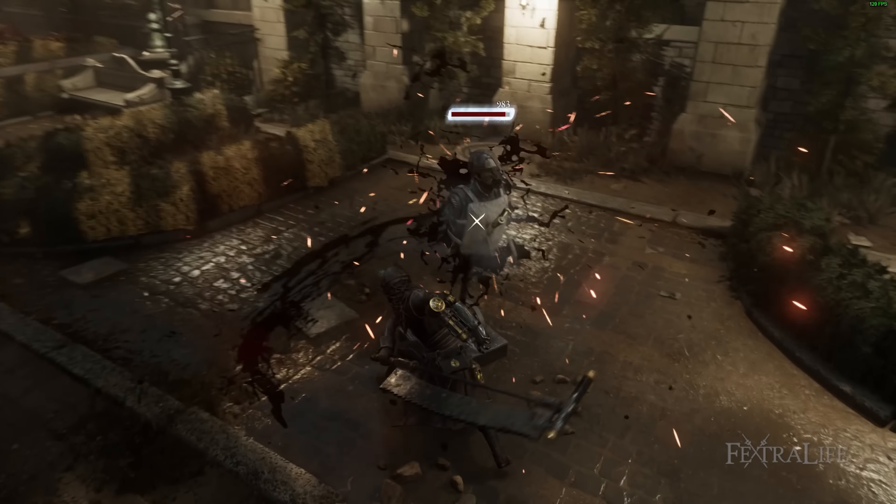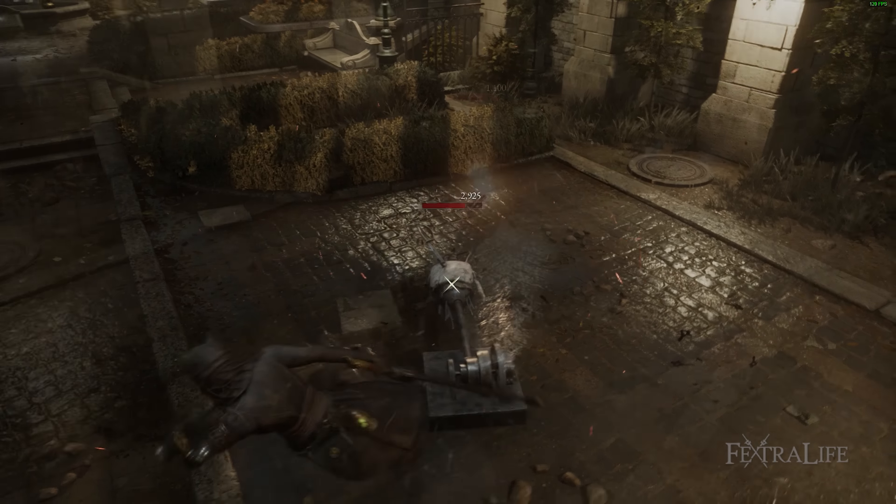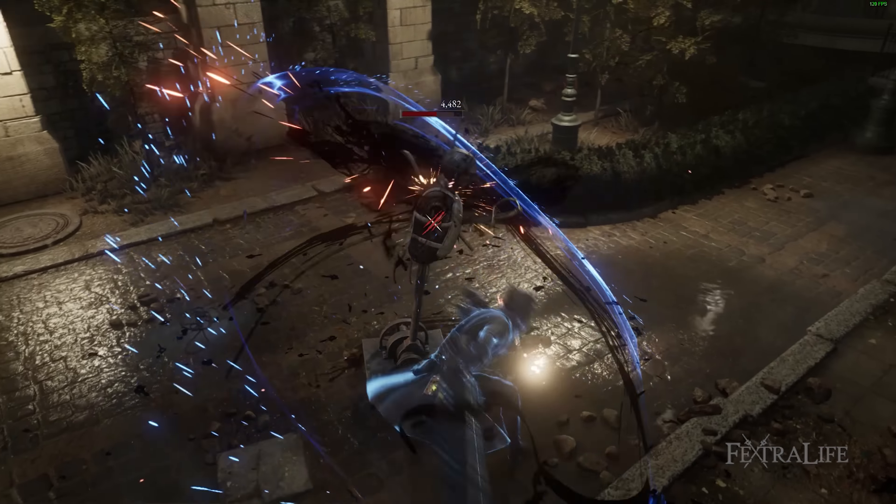In this Lies of P build guide I'm going to be covering the Sawblade Slicer build, which is a build that boasts huge range with a good attack speed while maintaining the massive damage that you can get from Greed Swords.